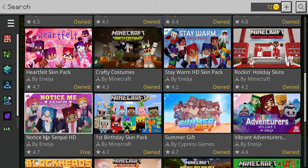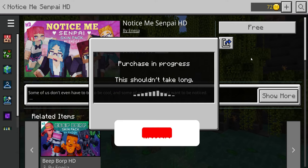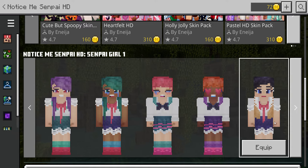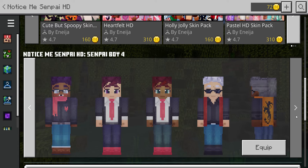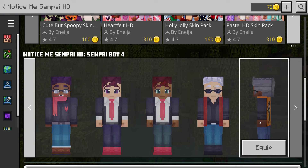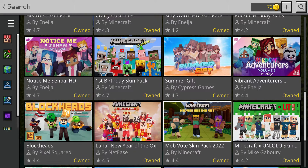So we got Stay Warm. Notice Me is another one I saw earlier — Notice Me Senpai HD. Let's click on it, grab them for free, and scroll down to take a look at them. These are similar to the other ones, got the big eyes and different variations of similar things, but there's quite a few different ones. This one's got like a sweater on the back — got my eye on that one.